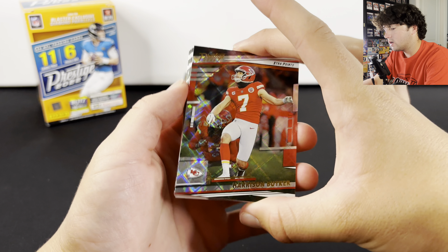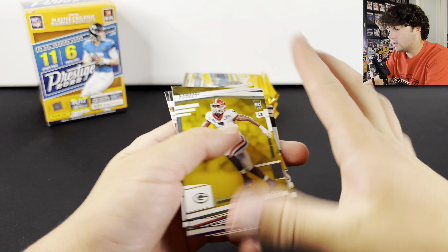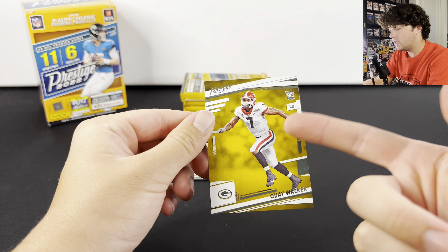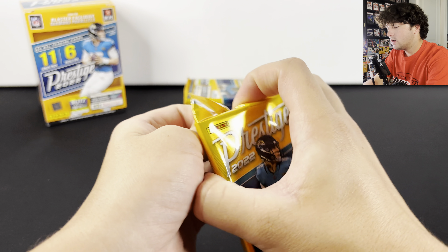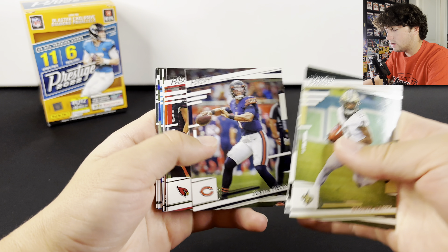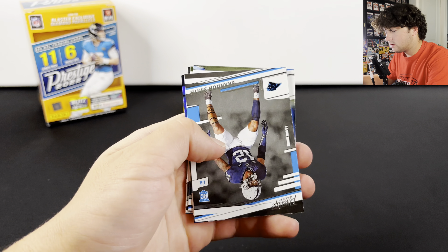We got another one — it's going to be Harrison Butker on the diamond parallel. We got Quay Walker, Drake London, and yep, so that's going to be it for that pack. People usually don't really like Prestige because the rookies are in their college uniforms, so that's something that definitely doesn't do it for Prestige. But still, the on-card autos are definitely something that you're looking for in these, so if you pull one of those you'll be pretty happy.